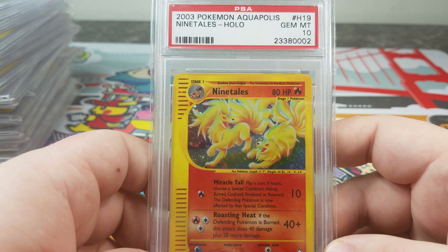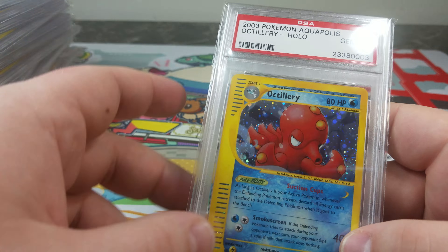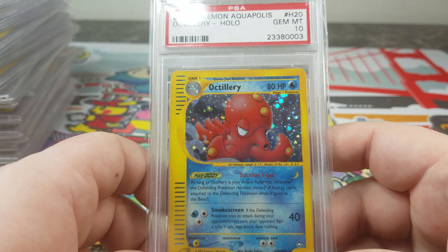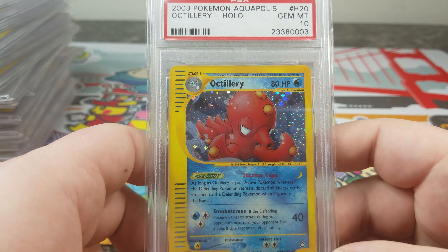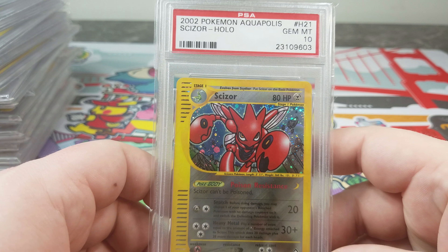Two Ninetales — not bad, it's kind of cool. Octillery. Maybe it's just the water types — there aren't as many cool water type Pokémon as there are all the others. I mean, Octillery is cool, it's a holo Octillery, but I'd rather collect other Pokémon if that makes sense.